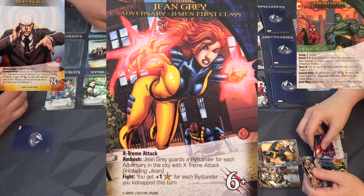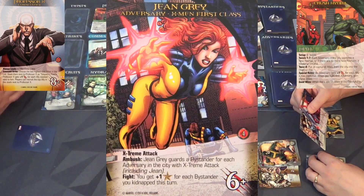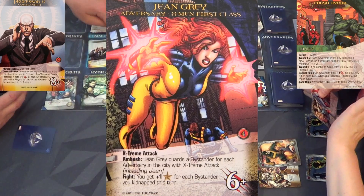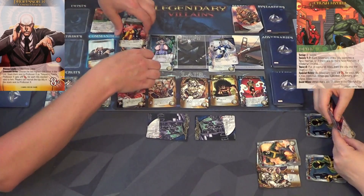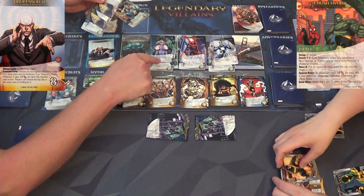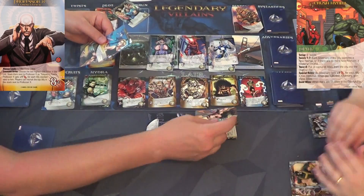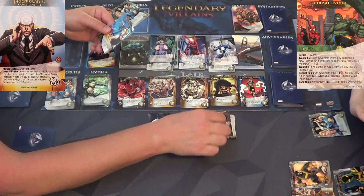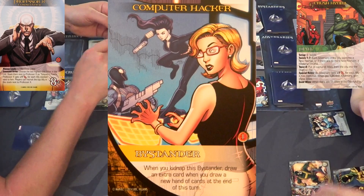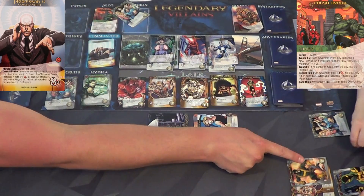You probably could have gotten Scarlet Witch and gotten three bystanders. Her fight ability says you get plus one money for each bystander you kidnap this turn - that's three money. Why don't you do that instead? She'd be ten as well. Discard, put that in - now a normal bystander and a computer hacker bystander. When you kidnap the computer hacker, draw an extra card at the end of your turn. So you'll have seven cards next turn, plus three recruit points and you had six total.